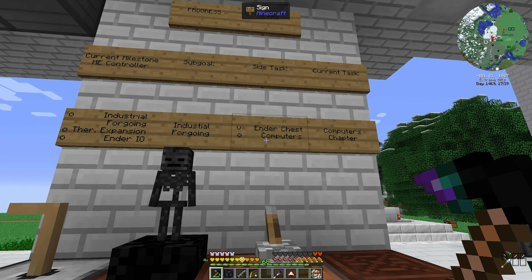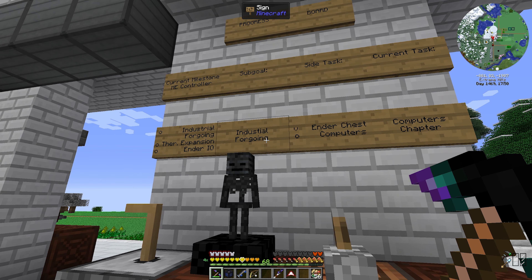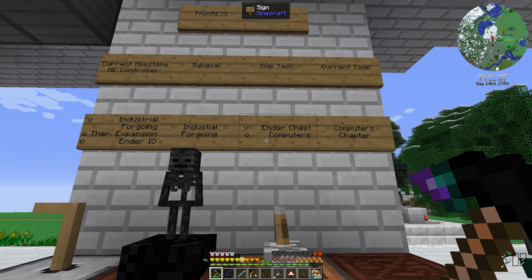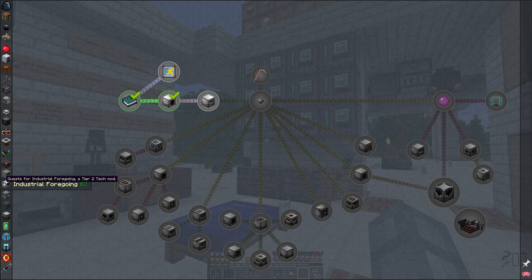These are great news for us, because if we look at our progress board, our current milestone is a MI controller, and the sub-goal for this milestone is actually starting the Industrial Foregoing chapter, while the computers were simply a side task. We finished the Industrial Foregoing gate back in episode 12, and that is where we got a tree fluid extractor — the machine that produces latex we need. We'll use latex inside the latex processing unit to create rubber for many other machines in the chapter.